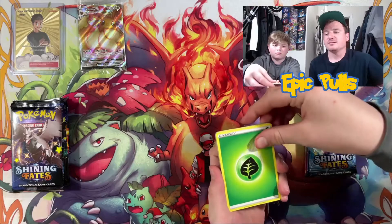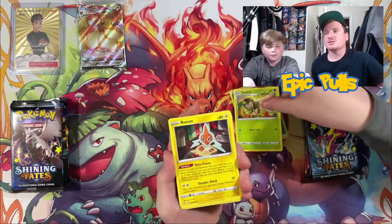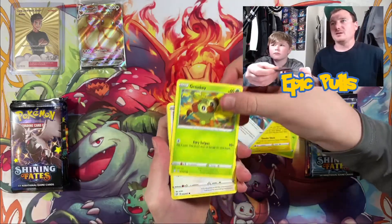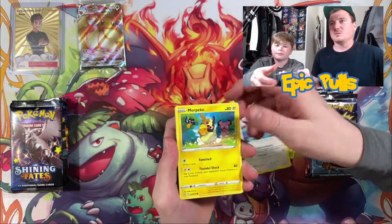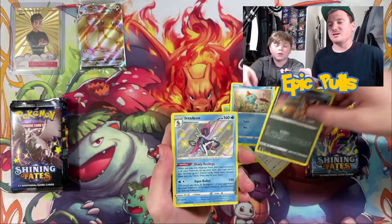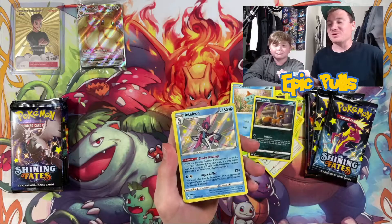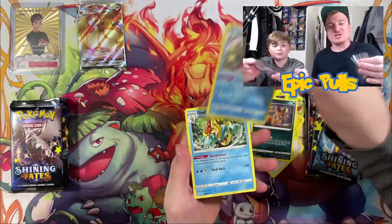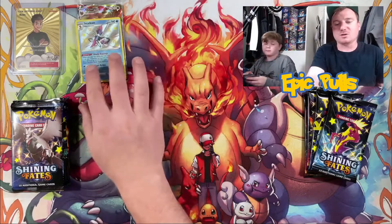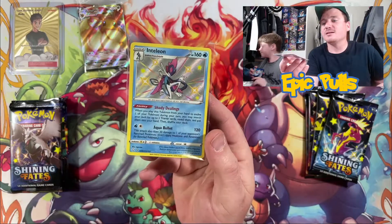Got that Unlisted Leaf pack for Uncle Ando to start things off on this ETB. We got a Dartrix, Rotom, Rusted Sword, Gossifleur, Morpeko, a Chewtle, Nickit — oh, and a Shiny Vault Inteleon! A nice epic pull right there to start things off, and a new Shiny Vault hit as well, followed up by a non-holo Drednaw. That is an epic pull coming out of our first pack.